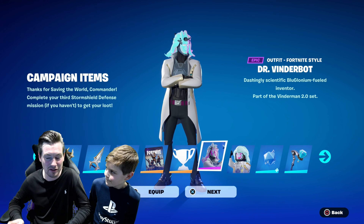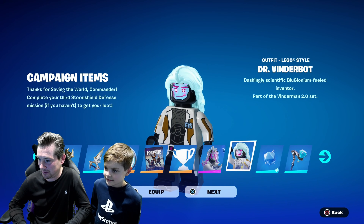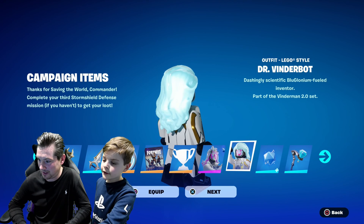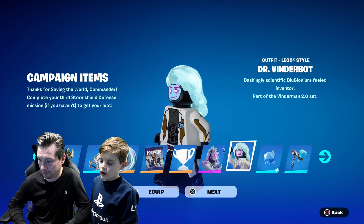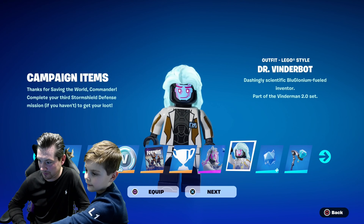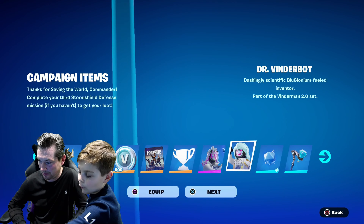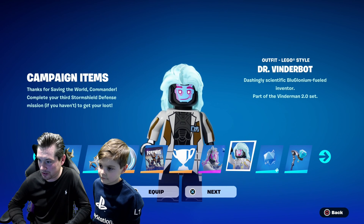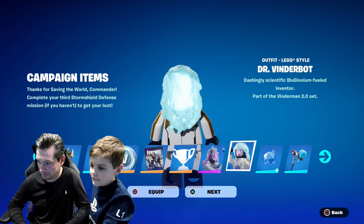All we need now is a V-Buck skin - I'll definitely buy that. The Lego style looks good - look at his hair, it's glowing. They should have made it so the hair actually moves, like all glitchy holographic. But that one's just standing still and blinking. Maybe they should have edited the face - that doesn't even look like his hair on that one. That's like a glowing white, shiny, like snow white.